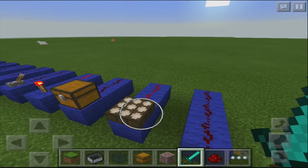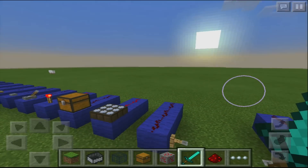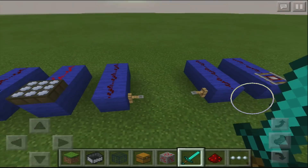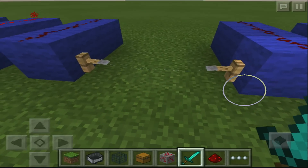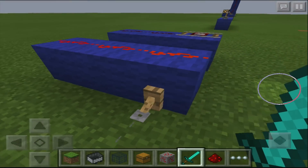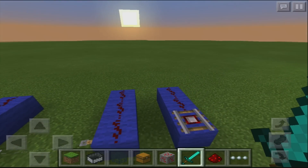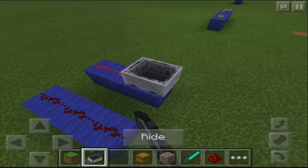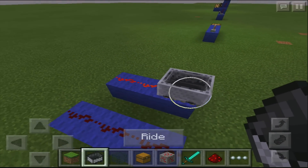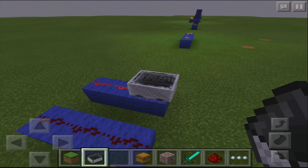Then we have the day/night sensor, which detects whether there is sun or not and gives you the appropriate amount of redstone signal — we'll go into that in a later episode. Then there's the tripwire, which you can walk over and it will send a redstone signal. The last one is a minecart on a detector rail — if you put a minecart on it you will get a redstone pulse.